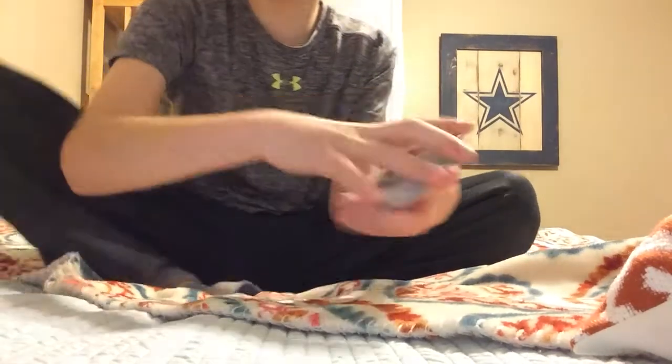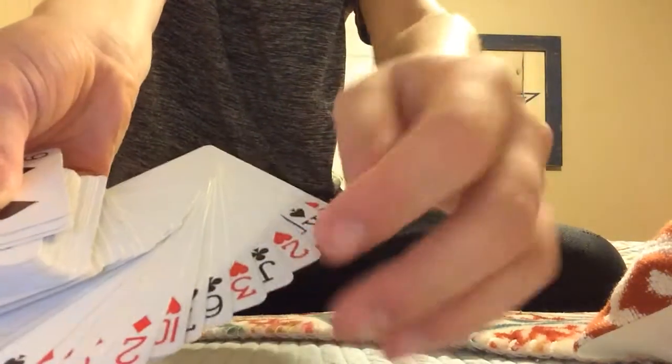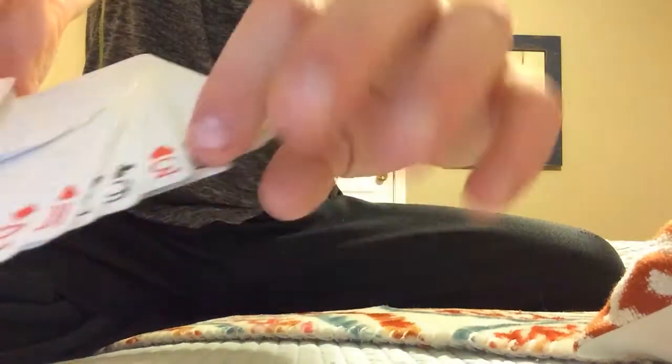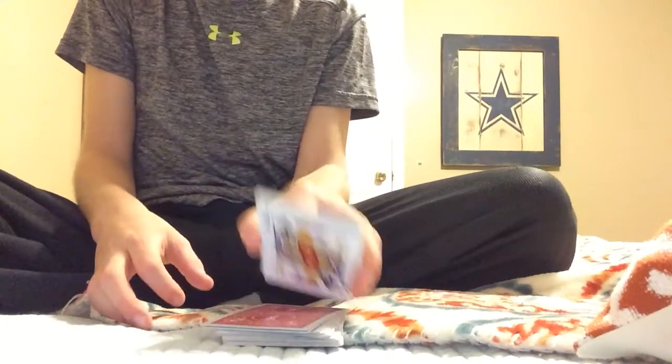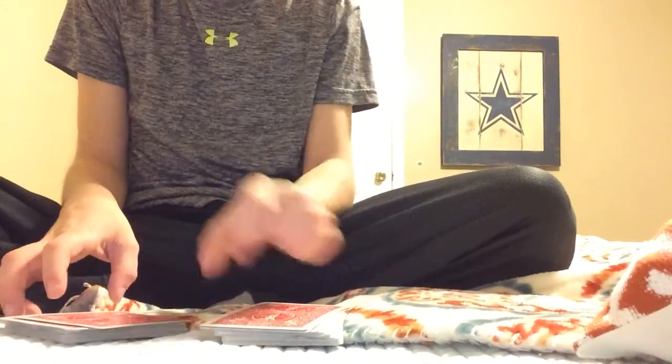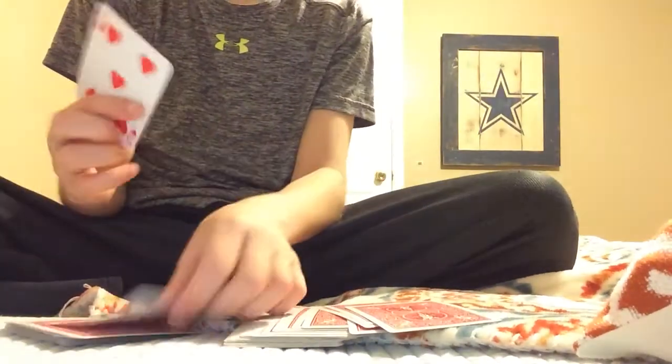I'll show you that again. So when you're going through it, make sure you get it on the right side. You're gonna say, okay, they're in no particular order. And as you can see, it's a jack of clubs again, because that's how I put it. As you can see here, it's a jack of clubs right there. And you're just gonna remember that. So you're gonna tell them, split the deck wherever you like. And you're gonna remember that the jack of clubs is on this side. And you go one, two, three, four. And the fourth card right here is a jack of clubs.